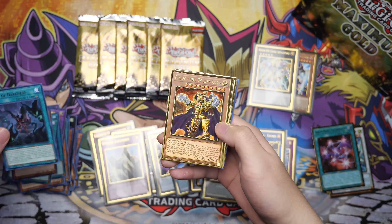We're getting close guys. First Monarch, Barrier Statue of the Inferno, Monster Reborn — we got that gold! Gold Monster Reborn. Starlight Junction, Mistake, and Nibiru the Primal Being. Here we go — what are the nicer cards?